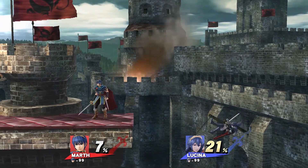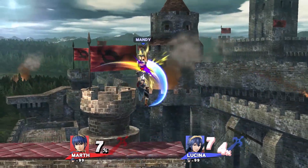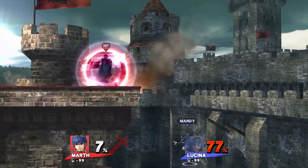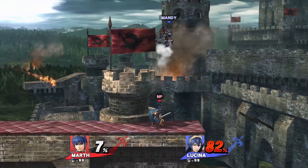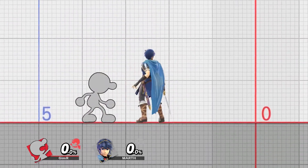Here's a really interesting change: ledge roll is now four frames faster. You might think that doesn't matter, but there was a really annoying ledge trap in Smash 4 where the player faces the ledge and shields — if a get-up attack happens they grab, if a regular get-up happens they react and grab, and if a ledge roll happens and they go past, they let go of shield, dash back, and do a dash grab. Shield drop is now also four frames longer, which means you have eight less frames to react to ledge roll.